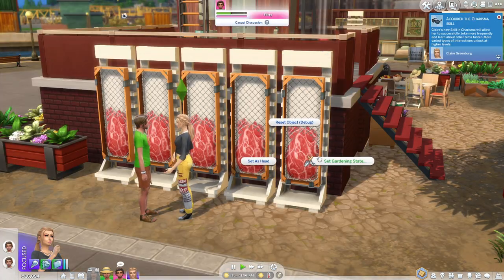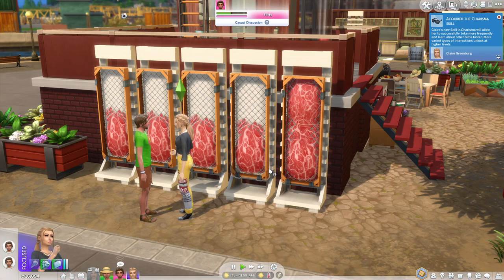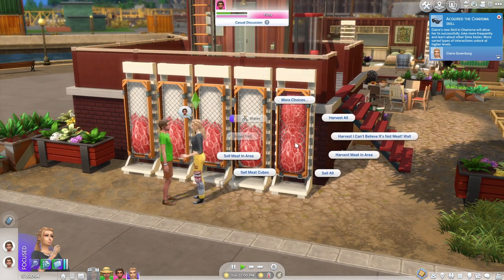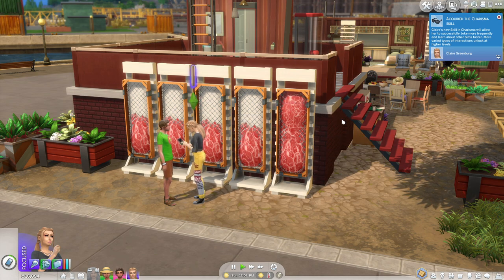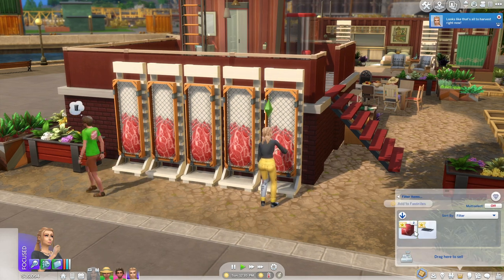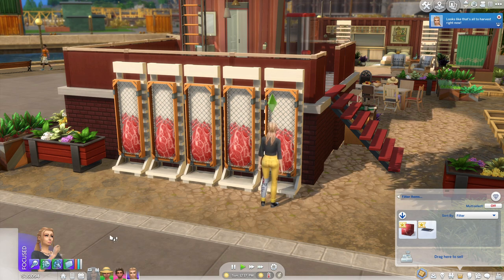Once your meat is in the blossoming stage — which you can trigger quickly if you have testing cheats enabled by shift-clicking on it to cheat it to blossoming — you can sell the meat cube, just like selling on any other gardening item, or you can harvest them. Once you harvest them, they end up in your inventory and you're actually able to eat these raw, which is interesting. You can eat the faux meat cubes and your sims will get the same kind of moodlet that they get when eating a regular harvestable.